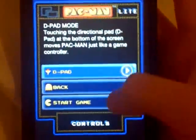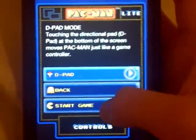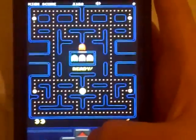Then you just press play game, then you do whatever mode you want, then you press start game, and then you can actually play the game again.